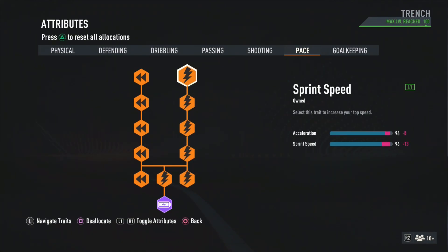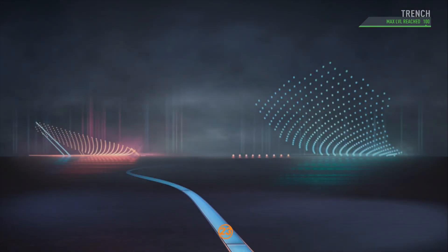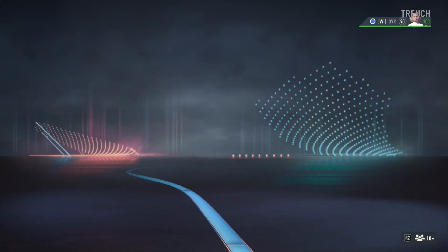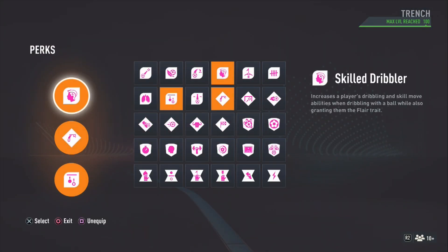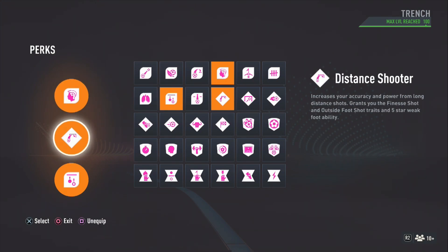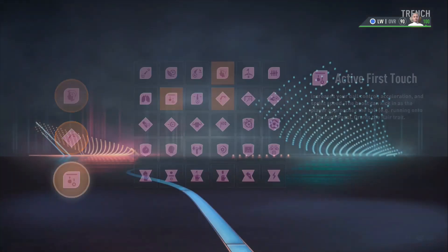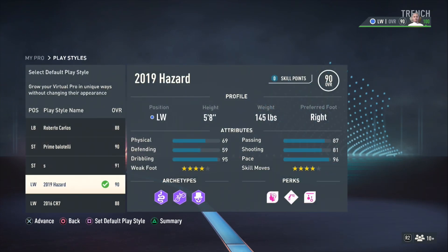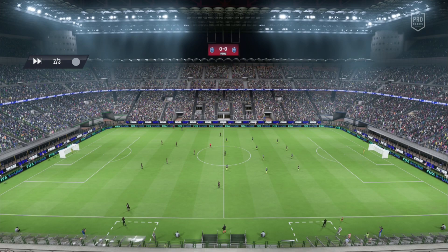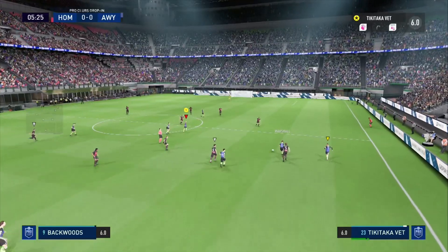He has 93 acceleration with 89 sprint speed, but that's from 2019 — the game has changed, it's all about pace. So Hazard in FIFA 23 we have a 96 pace. At the perks I use skill dribbler, distance shooter, and active first touch. The active first touch helps you accelerate and get extra sprint speed. Hazard is a god on the wing — when you get a through ball you should be cooking and getting goals.